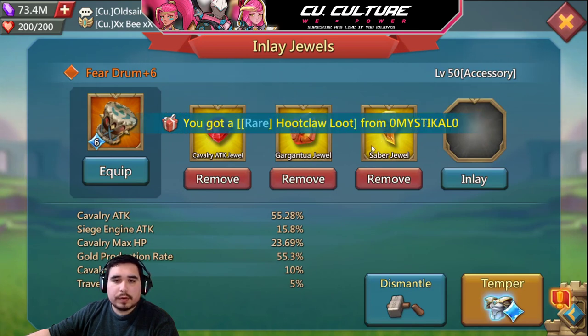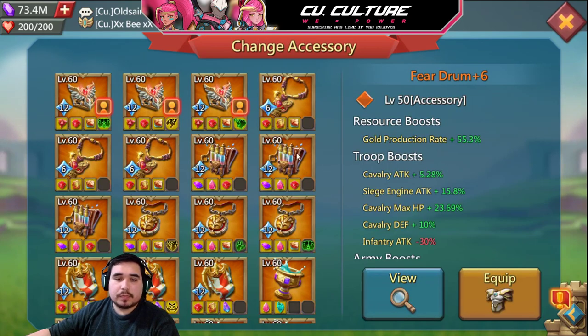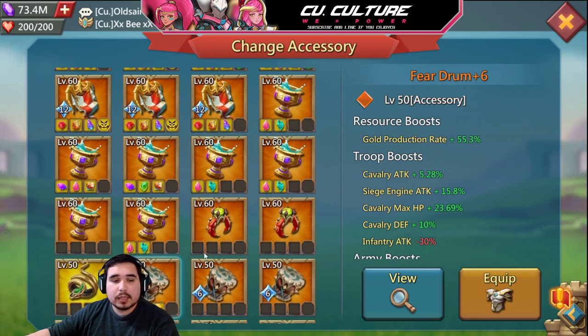Nothing wrong with this, however if you want a little bit more speed, putting a champ jewel — if you have them lying around — is a better way to go. Though you should focus your champ jewels first onto your mixed set, that way you can always have HP if you happen to be rallied.